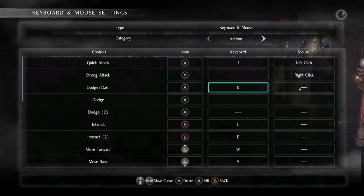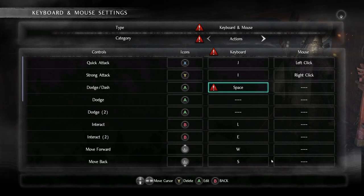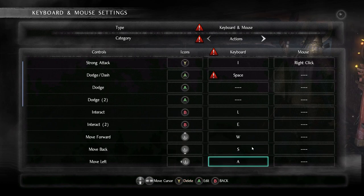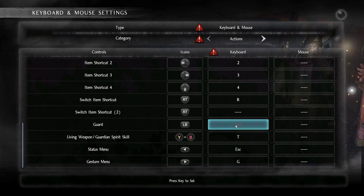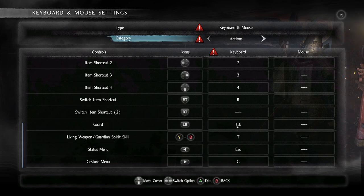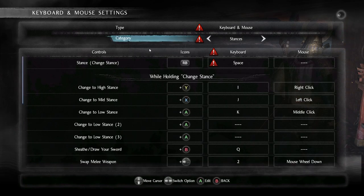For Dodge and Dash, you want to change the keyboard binding to Spacebar. Don't worry about the conflict because we'll fix it later. After Dodge, change Move Style — change it to Tap. That's pretty much it for the Action category.